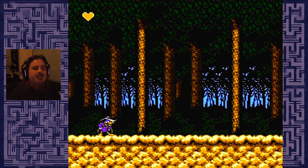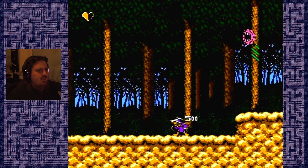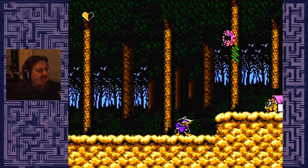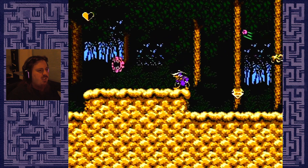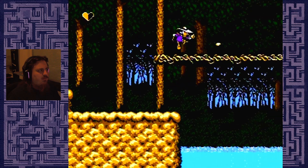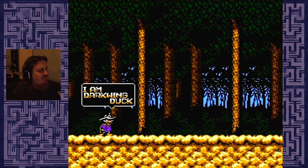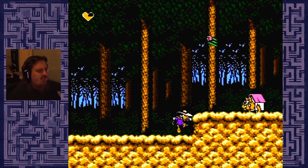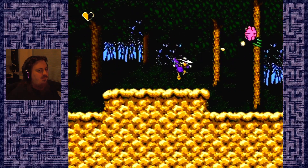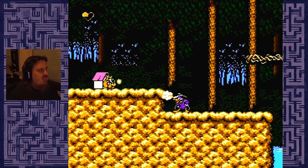Hello and welcome back to Darkwing Duck, where we have cleared the first three levels of the game and are currently in this stage which has these flowers that are really kicking my butt. This is also where Bushroot is hiding. Those flower things have a lot of health. This is where the difficulty ramps, at least for me it does. No ammo — actually I'm gonna try to get some health out of this.